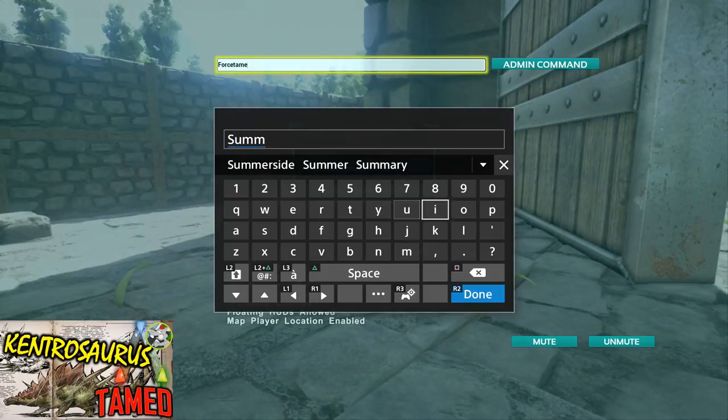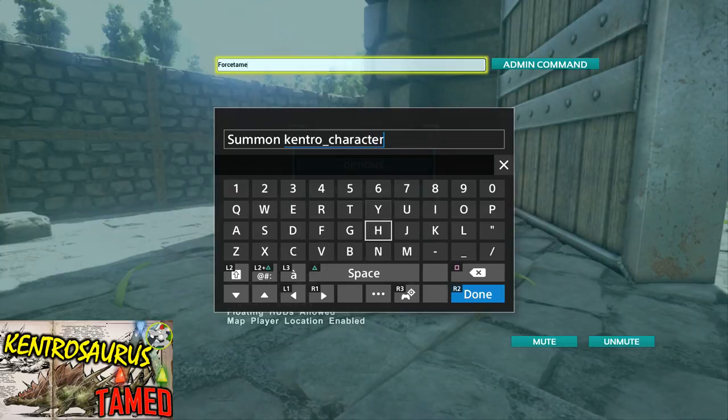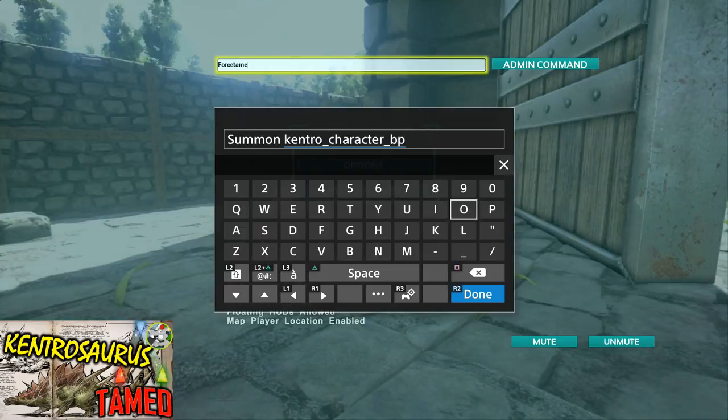If you want to summon one of these in, just type in 'summon', then a space, then 'Kentro' — that's K-E-N-T-R-O — then underscore, then 'character' — C-H-A-R-A-C-T-E-R — then underscore again, then B-P, underscore again, then C.